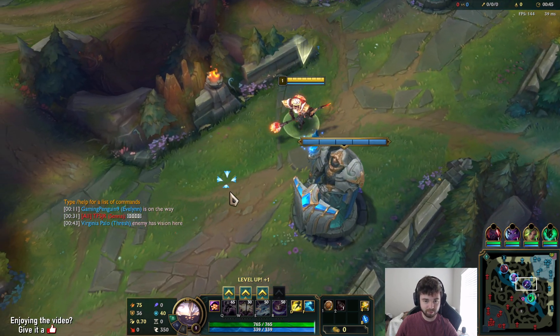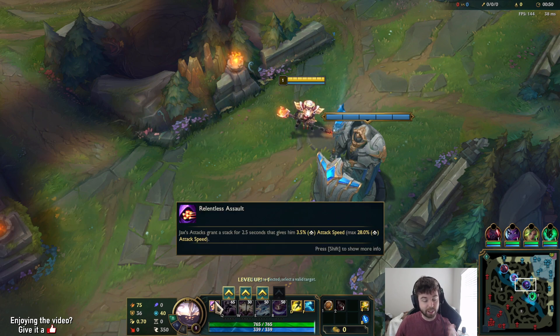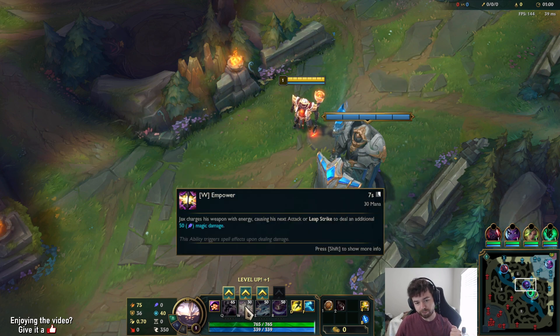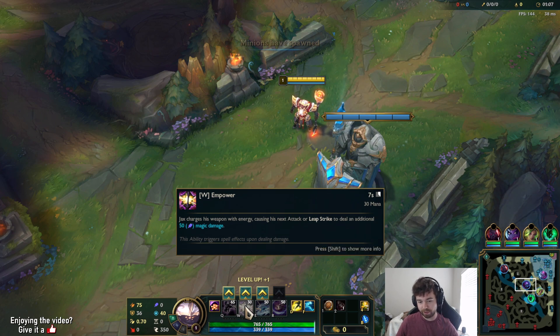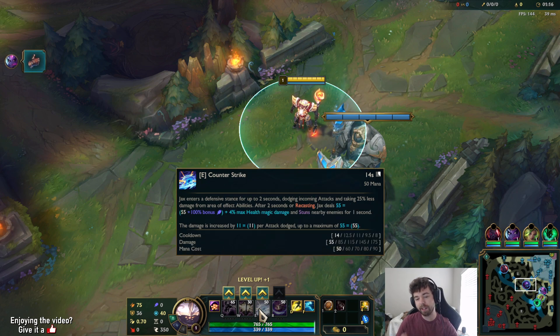That doesn't mean he'll be played as a full AP champion, but he definitely can be. His passive is exactly the same — you get attack speed every single auto attack, ramping up to a certain point. His Q no longer has an AP ratio; it used to, but it's gone, so we don't max that anymore. His W is exactly the same, one of the first things you max, very low cooldown, makes your next auto or Q deal bonus magic damage. His E used to deal physical damage but now it's magic damage, does percent max HP, plus it has a 100% AP ratio.